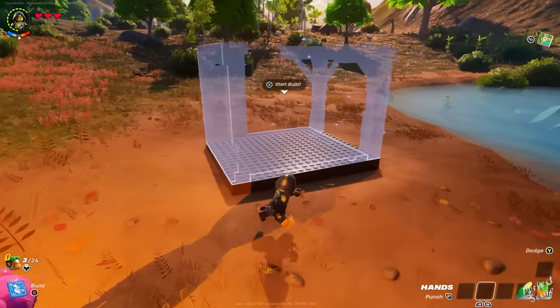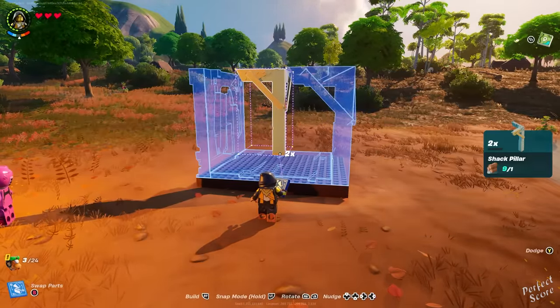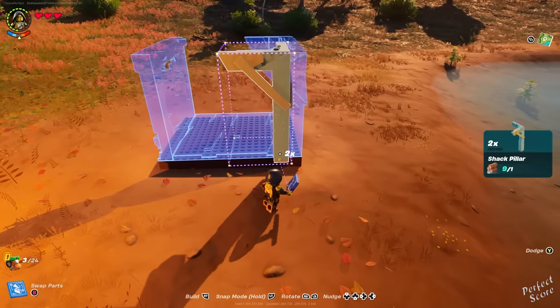It might also start to rain relatively quickly, so you want to build a small shed, and in that shed I would place a crafting bench. You need a lot of wood for this, and also a lot of granite. The crafting bench can be upgraded later on in the game to make better weapons, etc.